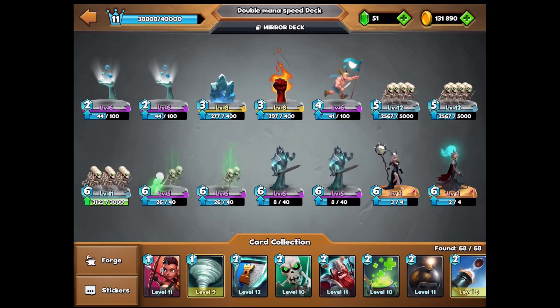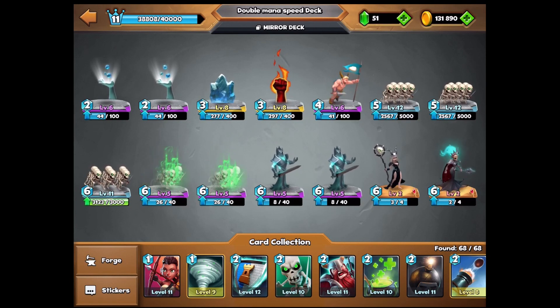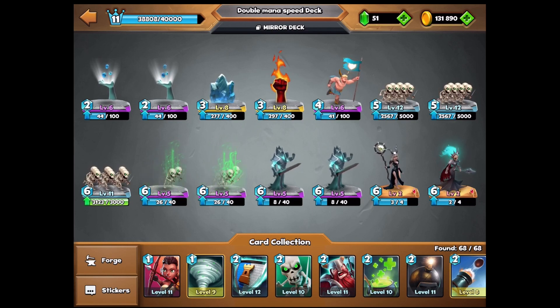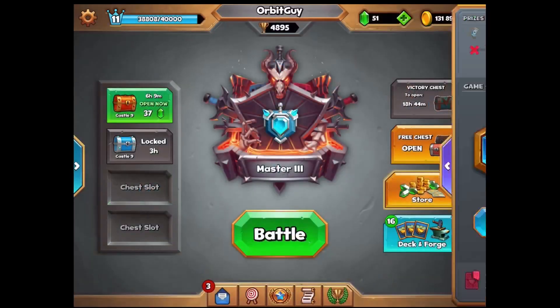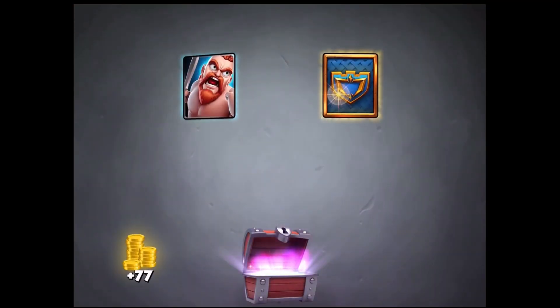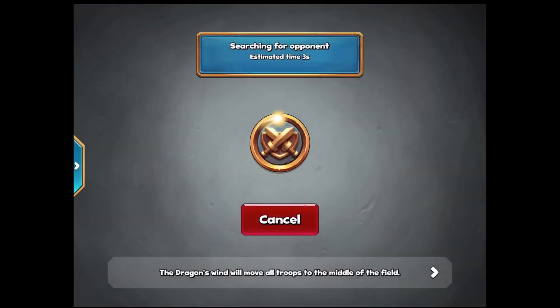So it's basically a Skull Queen deck with some game-changing cards in there as well, because you certainly need a few cards to mix things up if you're playing a straight Skeleton deck. There are so many good counters to Skeletons that you do need a little bit of extra spice to give you an actual advantage. Especially in double mana speed, where there are lots of spells being used, like Meteor, Inferno, Dragon, all kinds of stuff.